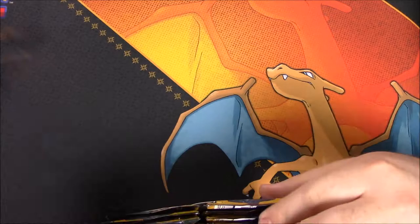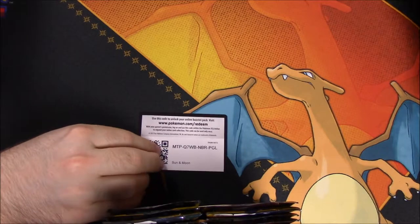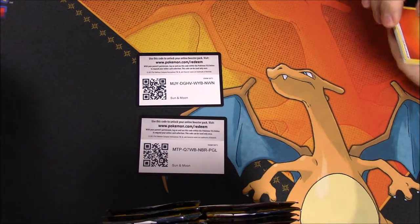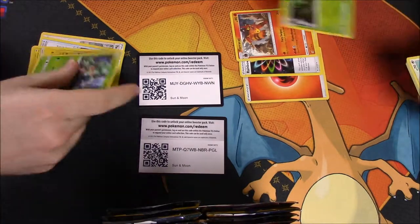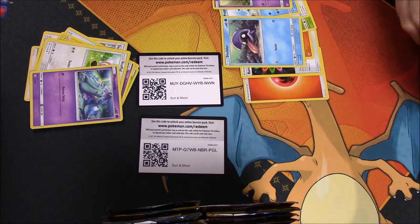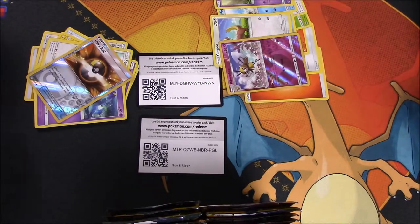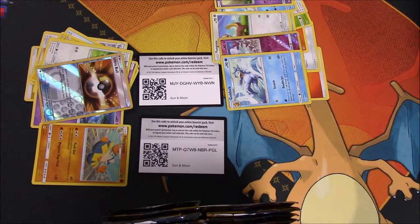We're all set now, so we're gonna go ahead and start with the battle — we'll each grab our pack. There are the codes for you guys if you want them. We got energy, Team Skull Grab, Poison Barb, Chargabug, Fomantis, Grimer, Togedemaru. Our secret rares: I got an Ultra Ball, you got a Beedrill, then I got a Hariyama as my rare and you got a Psyduck.